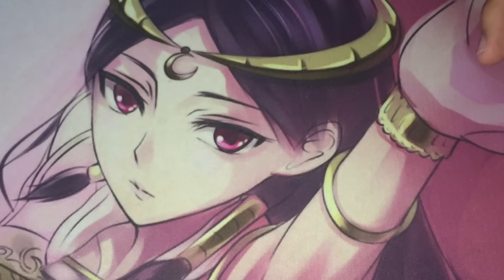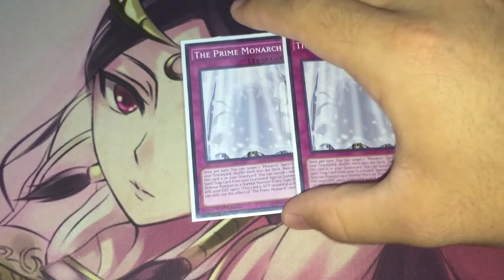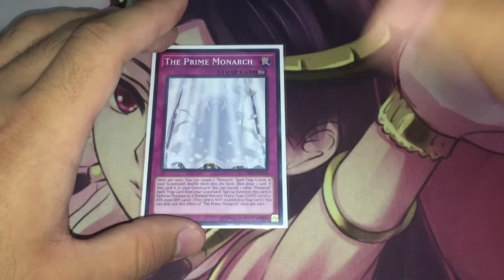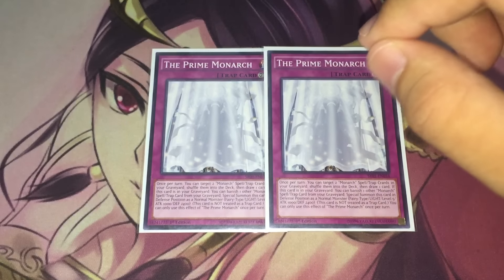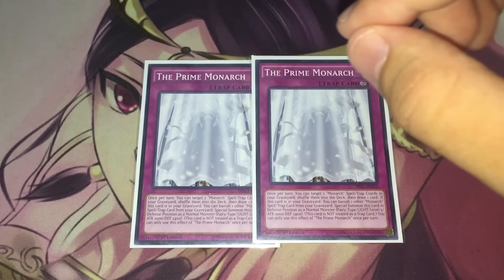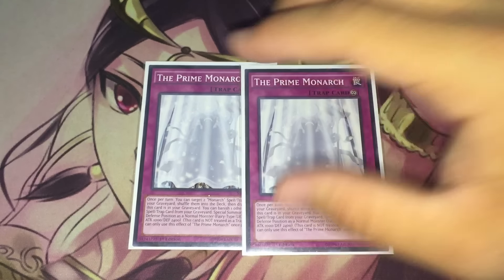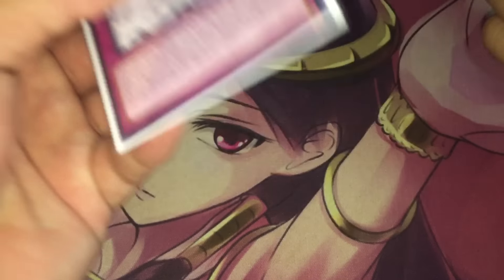Moving on to traps, I'm running slightly more than just Prime Monarch. We have two copies of Prime Monarch — I still feel three is way too many. I know a lot of topping builds run three, but I strongly disagree, because drawing into it early is really bad unless you have a Pantheism to pitch it. I'd rather search it in the later game with Tenacity to enter the grind game when I want it, rather than draw into it and potentially brick my hand.